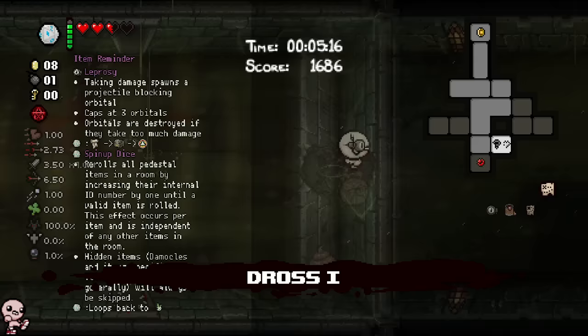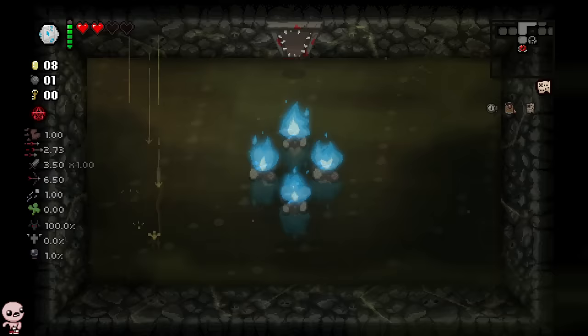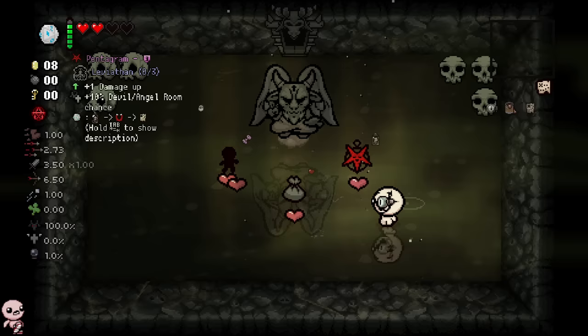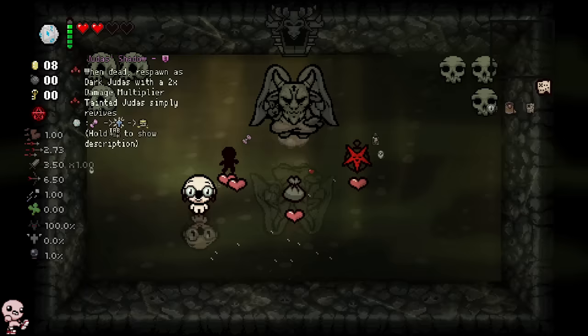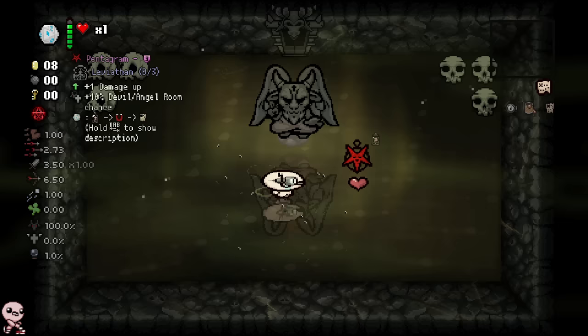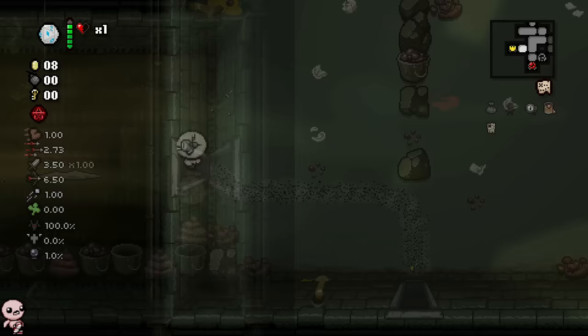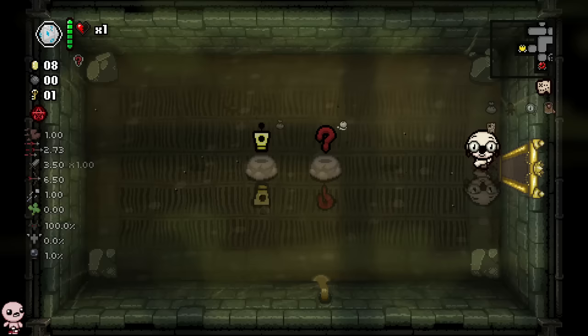That wasn't on purpose. What's in the curse room? Oh yeah, it was worth it — holy moly, that is Doctor Fetus! All right, here's what I'll do: we'll take Judas's Shadow, spin up the deal with the Spin Up Die, and then go take Doctor Fetus. Today I learned Pentagram spins up into Doctor Fetus.